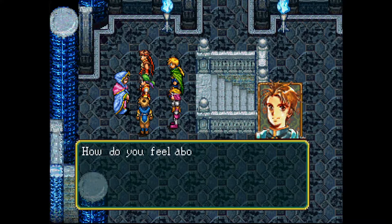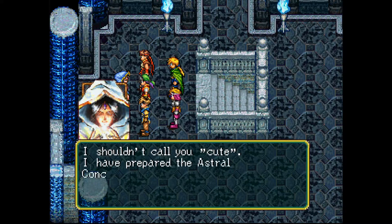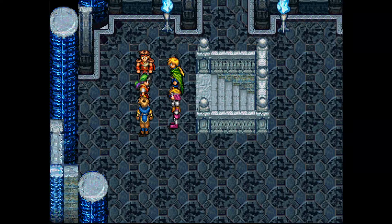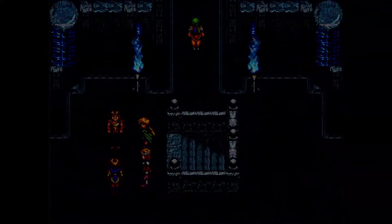'I was expecting you, messengers from the empire. Oh my, what a cute messenger we have this year.' She says you're cute, ninja — how do you feel about that? 'I'm sorry, you're a soldier of the empire. I shouldn't call you cute. I prepared the actual conclusions — follow me.' 'Young master, we must go to Lady Laknat's.' I love how he says 'we' and then I'm the only one that leaves. It is what it is.